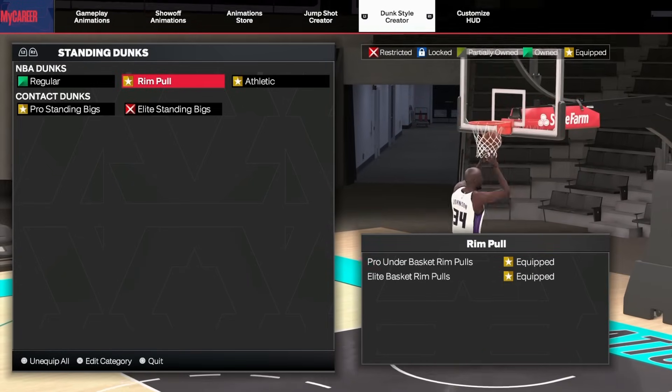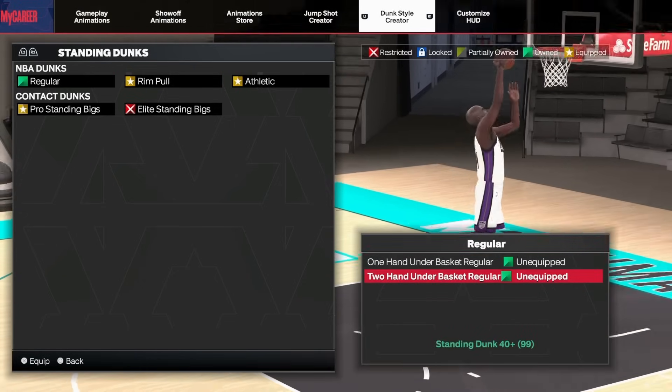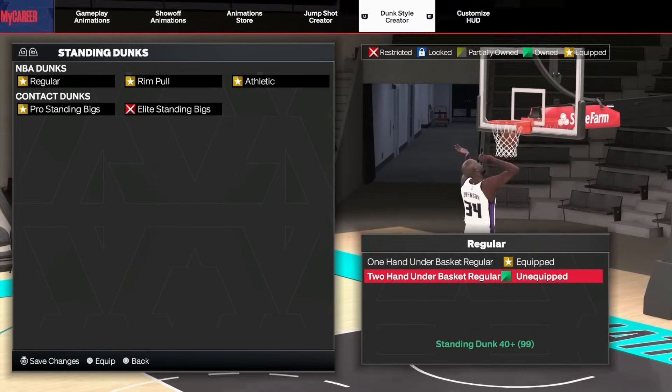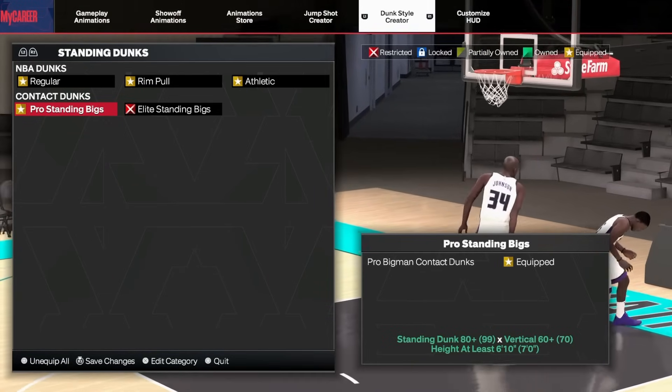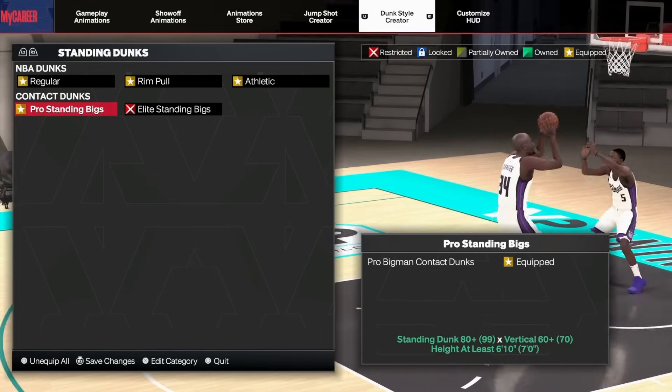For rim pulls you need a 70 standing dunk and 65 vertical. I don't really use those as much, but they are good. Most of the time I'm going for contact dunks. For big man contact dunks you need 80 standing dunk, a 60 vertical, and at least 6'10" height.